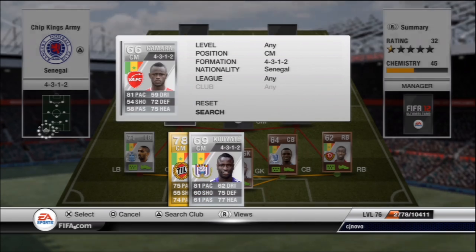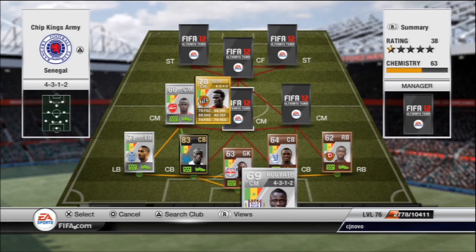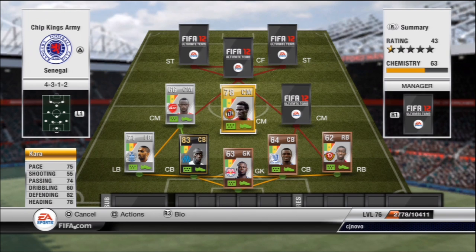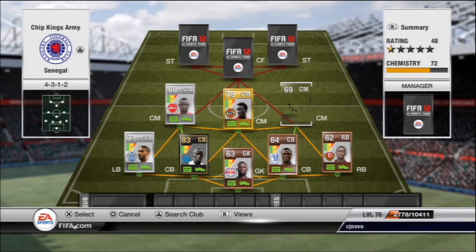It makes an absolute brick wall in defense. The first center mid is going to be Kamara — 71 pace, 72 defending, 75 heading, really strong as well. The whole theme of this squad is actually going to be the strength and ability — that's what I really love about him. Same with this guy: 75 pace, 82 defending, 78 heading. This man just hangs right back, sits between the two center backs and protects them. He's got over 80 marking, quick pace, and he's about six foot four — really, really strong.